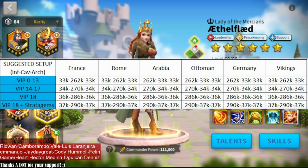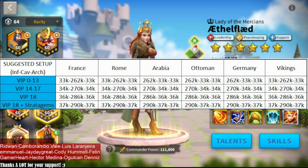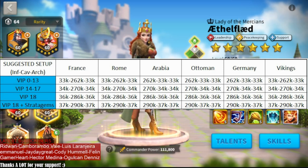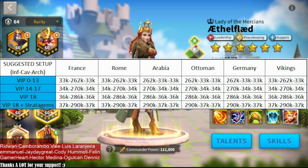If you are using any other civilization, I suggest you take a look at our civilization guide because you should be using one of these. They tested and observed which different troop type you lose the most for each civilization. If you are using France, Rome, or Vikings, you should use equal amounts of infantry and archers, plus heavy cavalry. If you are using Arabia, Ottoman, or Germany, you should use the same amount of cavalry and archers, plus heavy infantry. The logic is simply to use the most troops from the troop type you are losing the fastest.